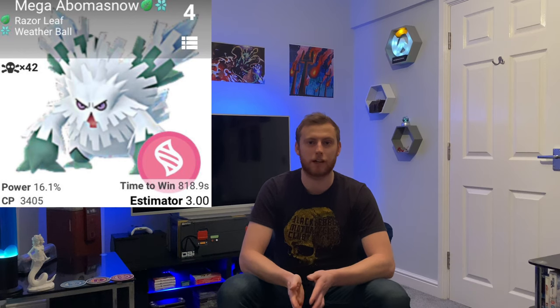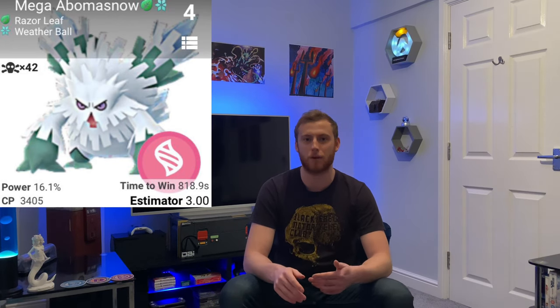In third place we've got Groudon's arch nemesis itself — Kyogre with Waterfall and Surf. Since Kyogre is in raids this week, everyone should have the chance to get a good one to help take down Groudon. Just watch out if Groudon has Solar Beam. In fourth place, another Mega — Mega Abomasnow with Razor Leaf and Weather Ball. I'd actually recommend using this Mega over Venusaur or Blastoise, mainly because with its double Grass and Ice typing, it's going to boost both Ice and Grass moves for your raid party, covering a wider scope of counters. It resists Mud Shot, Earthquake, and Solar Beam — though its double weakness to Fire means if Groudon uses Fire Blast, Abomasnow is just going to have to take it.